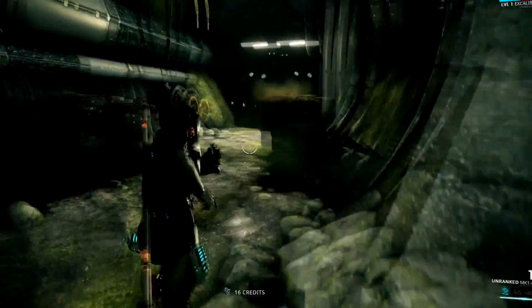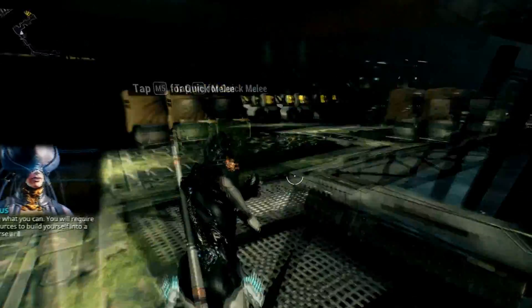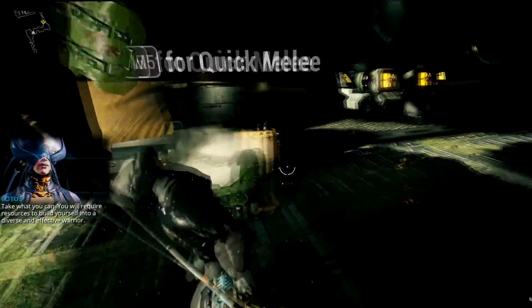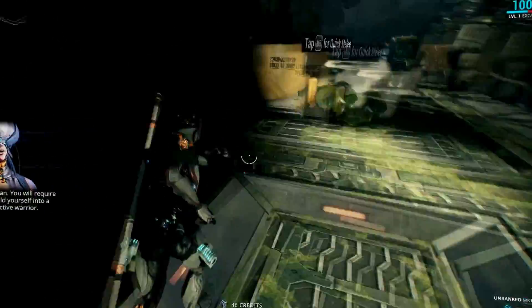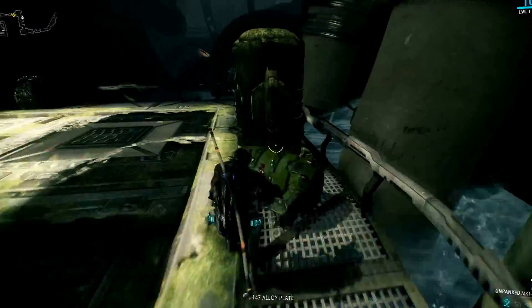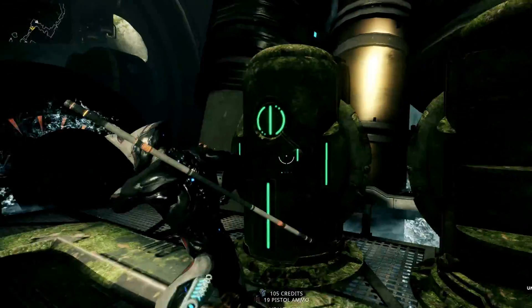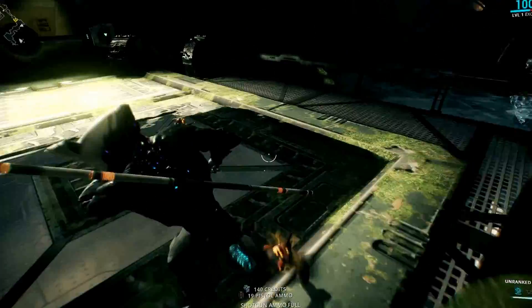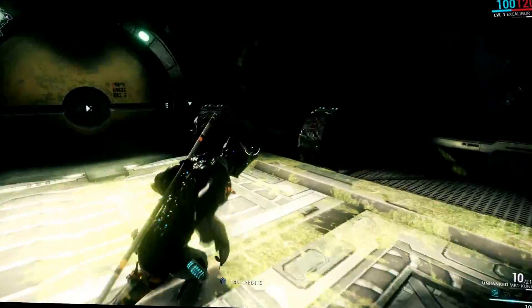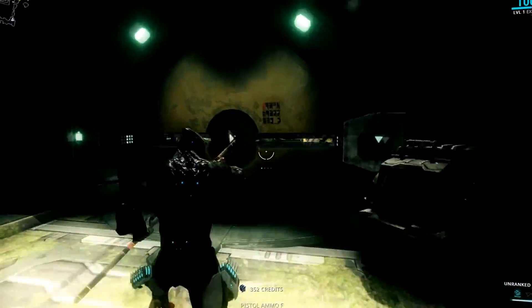Open up the locker, just get some help. Take what you can - you will require resources to build yourself into a diverse and effective warrior. That was fun, just opening up these lockers. I can also ground slam, I think.